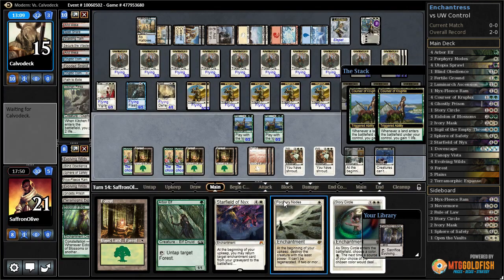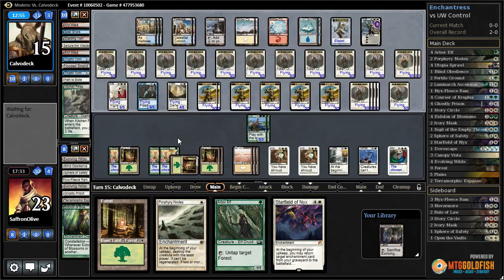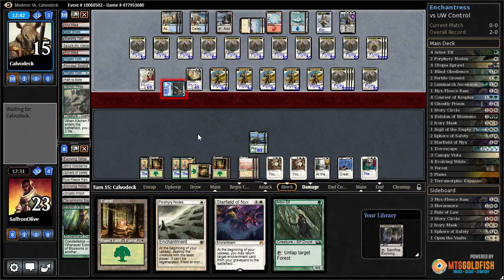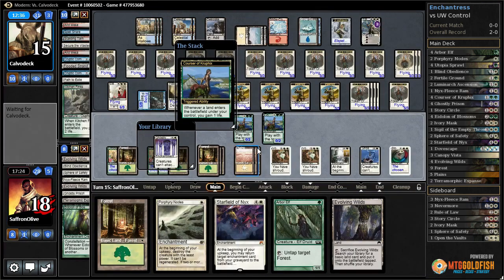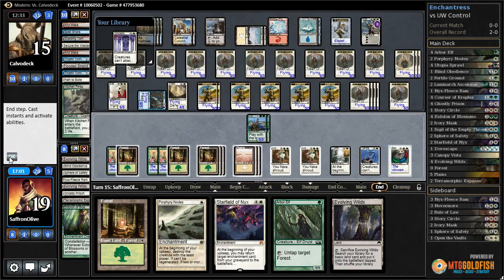Let's play Plains off the top, gain a couple of life. Story Circle on white and pass the turn. Snow-covered island for our opponent — they make some more tokens. We're drawing an Evolving Wilds so our opponent gets in with Snapcaster. Down to 17, opponent passes. Let's play a forest off the top. There's another Ghostly Prison — somewhat helpful. Can we risk playing Starfield? Nodes doesn't help us kill Snapcaster. I think we just have to pass. Elesh Norn is really ruining our day.